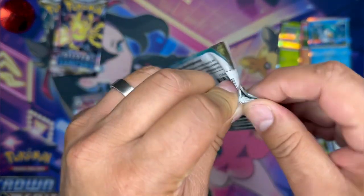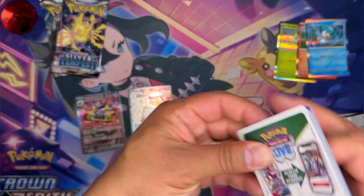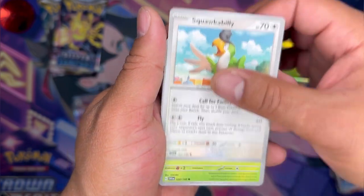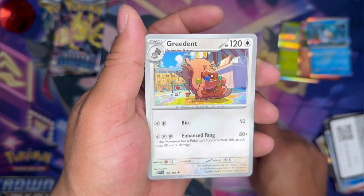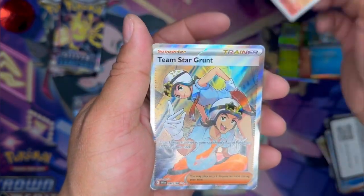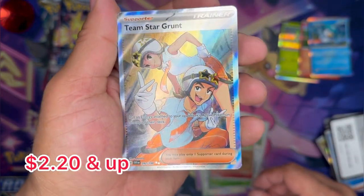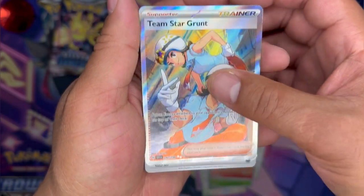So far no hits in this chest, so there better be some in the odd night packs. Another pack: Krookodile, Mankey, Squawkabilly, Castform, Muk, Flabébé, Flabébé, Greedent, I'm getting some candy — Tropius, Growlithe reverse. Team Star Grunt — there we go! Full Art Trainer! That is nice. And Darkness Energy.